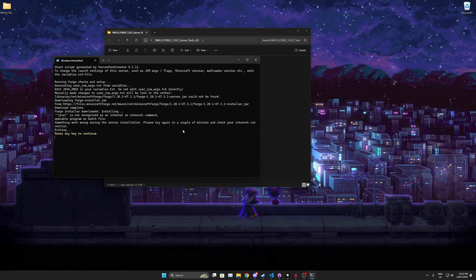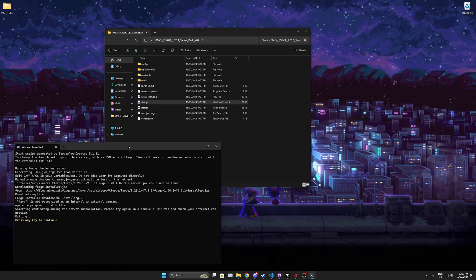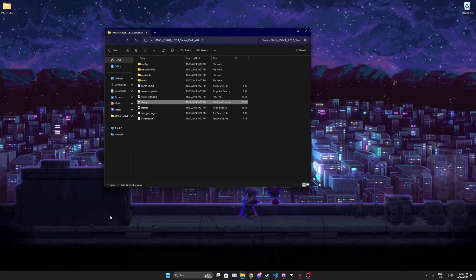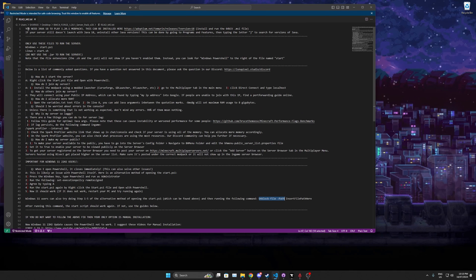A lot of people have this issue and don't know what to do. You probably also don't have Java installed, so we need to do that. It'll say 'Java is not recognized as an internal or external command' and then close. Go back to the readme — at the top it says to install Java so you can run the server. You should have read the readme!